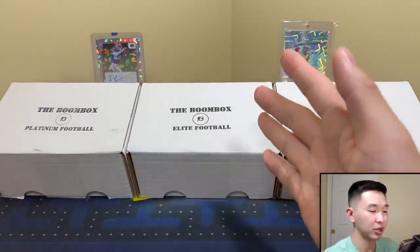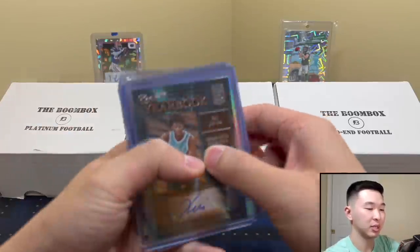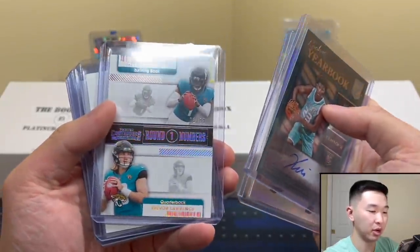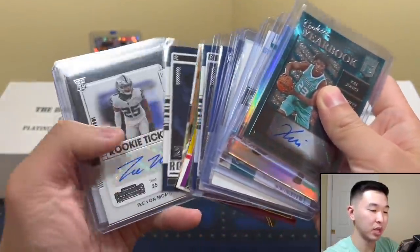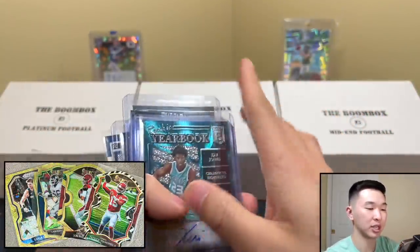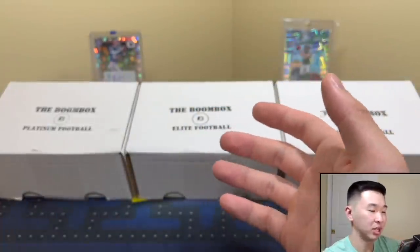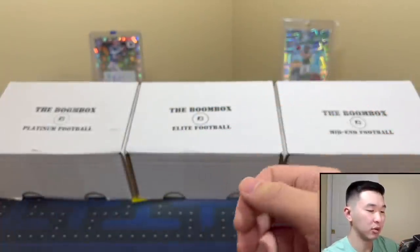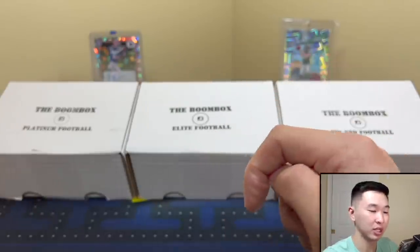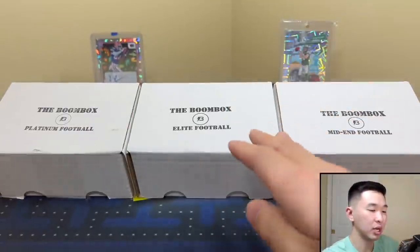We also have a giveaway going on to celebrate 175k subs! There's some basketball, Trevor Lawrence, some redemptions, some autographs — a bunch of different stuff. Also a Joe Burrow oversized gold rookie and a Luka Prism gold. You can win those prizes — just like, sub, and comment on the giveaway video linked below with your favorite card we pulled on the channel. That's it, you're good.